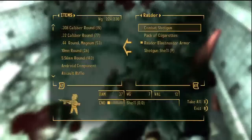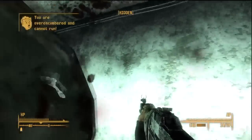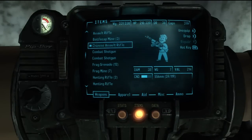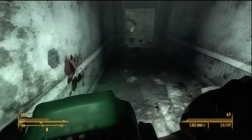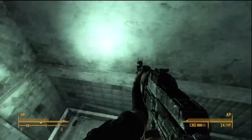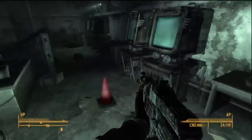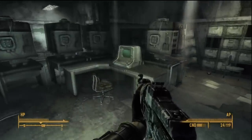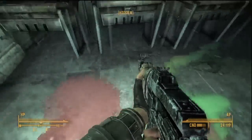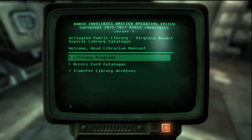Alright, once they're done — unless you really want to go through the rest of the library, there are plenty of raiders left and books to find if you want. Our objective is in that room the raiders were in, right there on that little terminal in the middle of the room. Also, you can see a Nuka Cola Quantum to pick up.